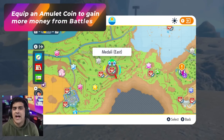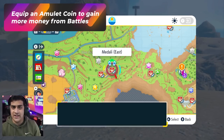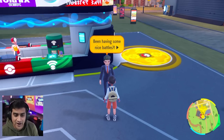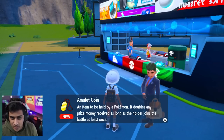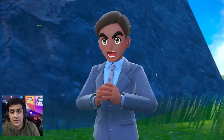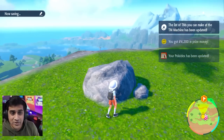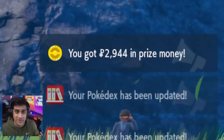This money method requires you to have a little bit stronger Pokemon. Head over to Medali on the east side. Once you arrive, go around and talk to a specific NPC. He will tell you that once you defeat five trainers, you'll get a lovely prize — the Amulet Coin. What the Amulet Coin does is, once you equip it to a Pokemon at the front of your party, it increases the prize money you get from battles. This will help you get more money from every trainer battle, gym battle, the Elite Four, and the final part of the game. Just money everywhere.